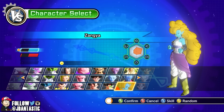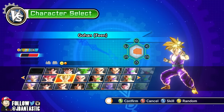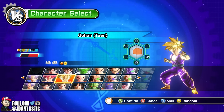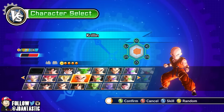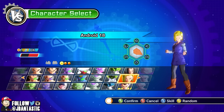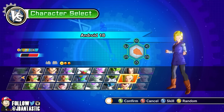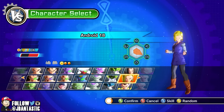So there we go, we are going to be playing as Zangya and we're gonna put her up against some of the characters she fought in the show — like Teen Gohan. For those of you that don't know, she was one of Bojack's crew. So we're gonna put her up against Gohan, we're gonna put her up against Krillin, because she got all up in Krillin's business, and then just for fun we're gonna put her up against Android 18, because Krillin had the hots for her in the Bojack movie. We're gonna put those two ladies together and see the outcome of that fight.